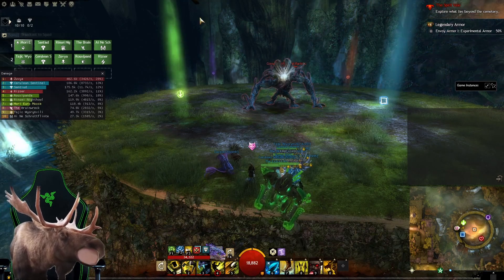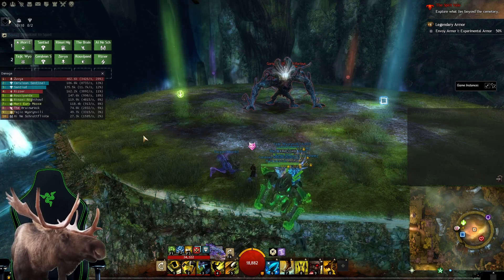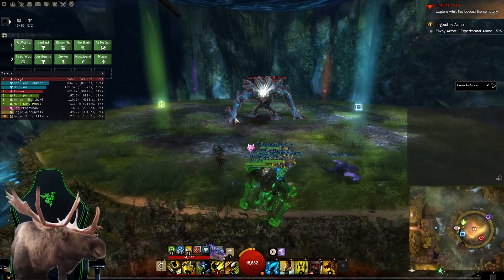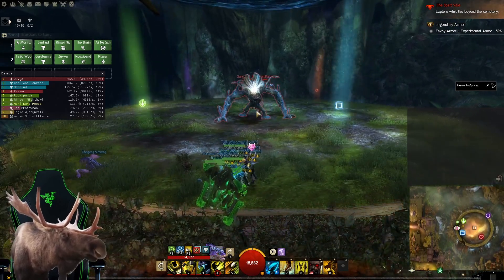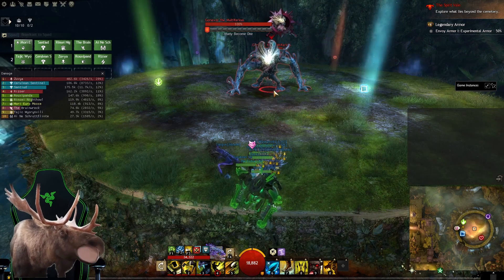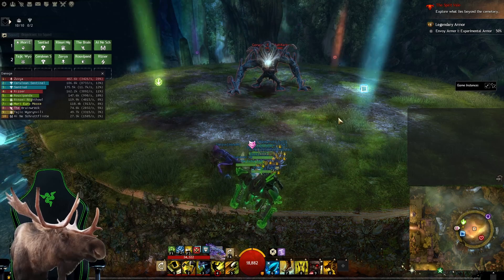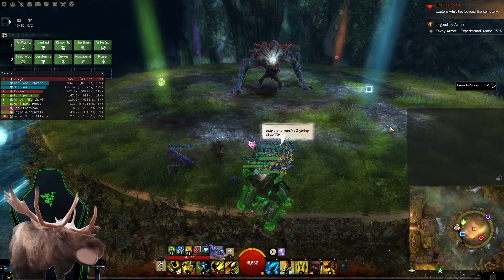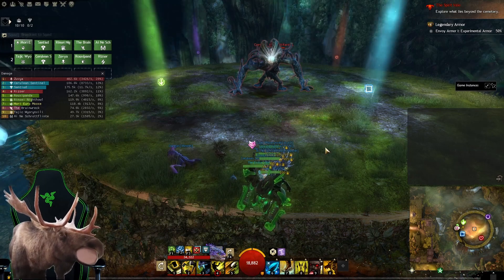So this is Gorseval. On a scale of one to ten, depending on our DPS, it's either a three out of ten or a seven out of ten in terms of difficulty. We are going to run at the boss, he is going to attack us and then do a slam move - try and dodge this, but our guardians or mechanists are welcome to give us stability. It's really not that big of a deal, it's just a DPS loss. This is a toughness based fight meaning there is a tank. For our tank, try to get as close to Gorseval as you can without having him turn, because you want to be giving out boons still. Everyone else, we are going to be stacking way up in his butt for said boons.